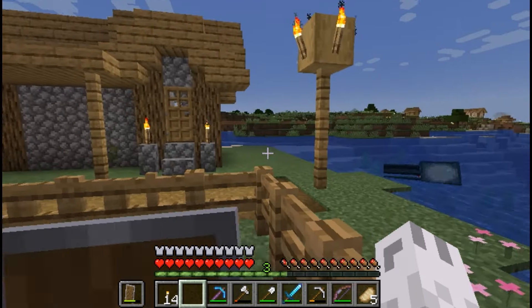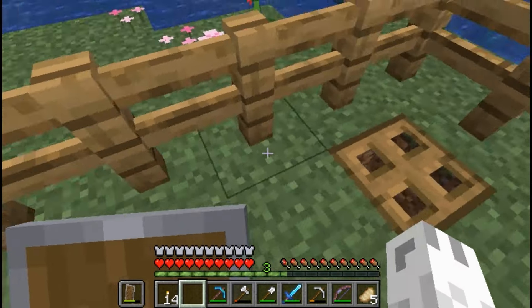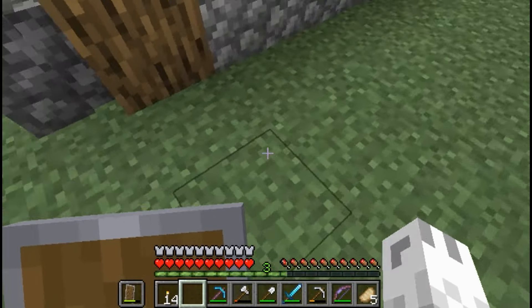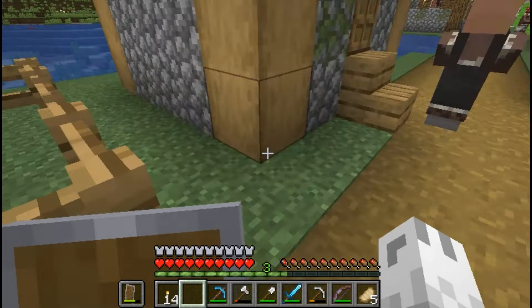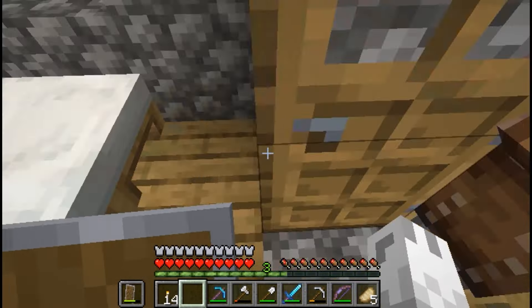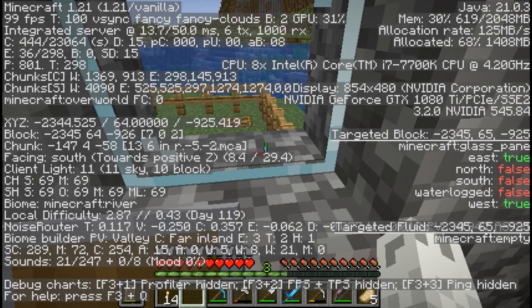The next thing you need to do is figure out where you want to come up — in other words, when you're down there you have to figure out where you're going to place your tunnel to come back up. For example, do you want it here with a trap door, or inside this building, or outside the fence? In my case I've decided to come up inside this building, so it's minus 925 instead of minus 918 — still minus 2344 on the X but the Z is different.